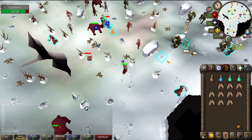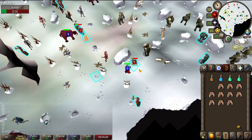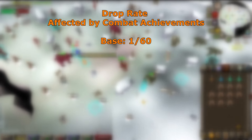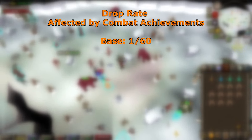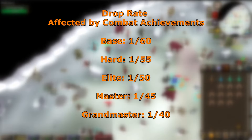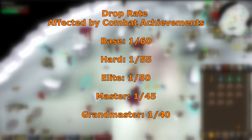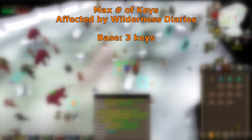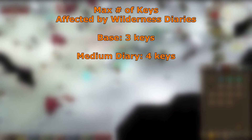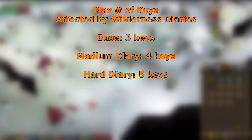If you want to get keys efficiently, you should consider completing your wilderness diaries and combat achievements. The base drop rate of the keys is 1 in 60, but this decreases to 1 in 55, 1 in 50, 1 in 45, and finally 1 in 40 with the grandmaster combat achievements completed. You can only have 3 ecumenical keys at once, including keys in your bank. Completing the wilderness medium diary increases this limit to 4, and with the hard diary you can hold up to 5.